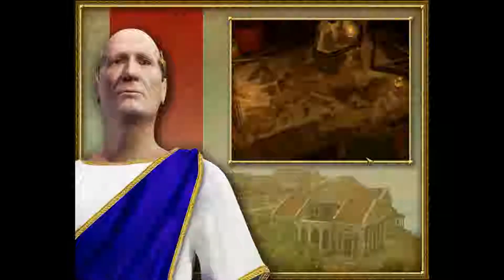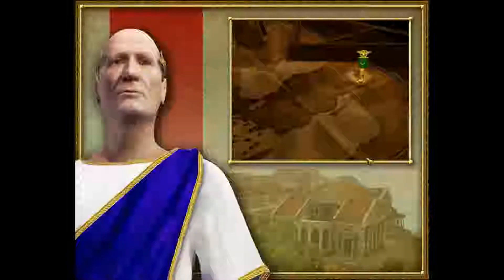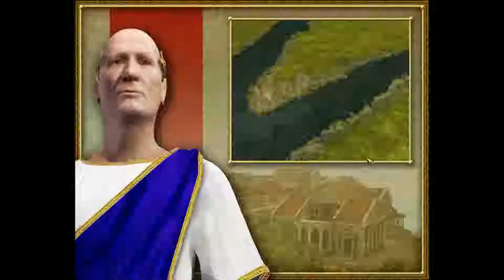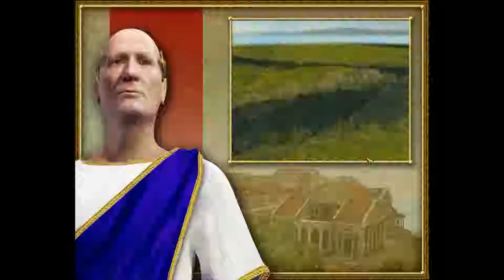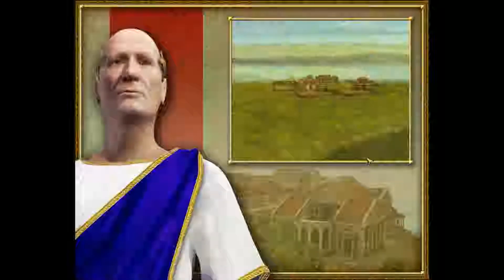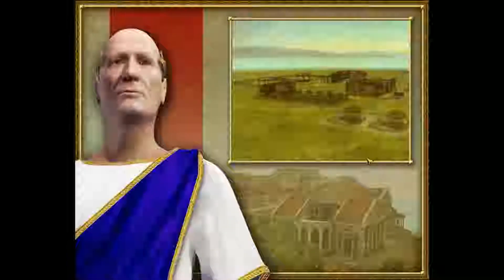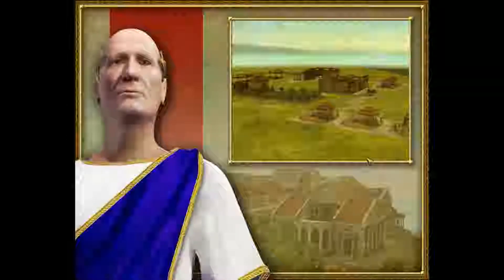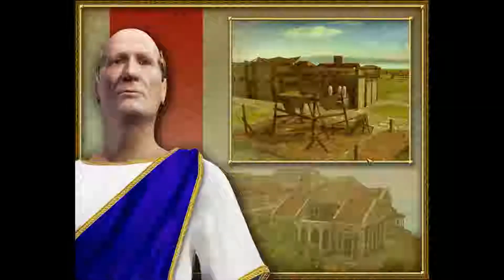Hail Praetor! You are to travel to the very edge of my empire, to the strange and troublesome city of Tessafon. We only recently took control of this region of Mesopotamia from the Parthians. Tessafon is older than Rome itself, but it now lies in ruins, sacked by the defenders as they fled. If we are to maintain control of this region, I need the city rebuilt and quickly. You will repopulate Tessafon within the allotted time or face my displeasure.